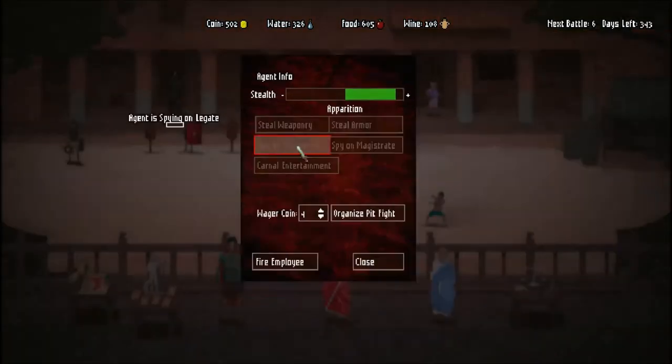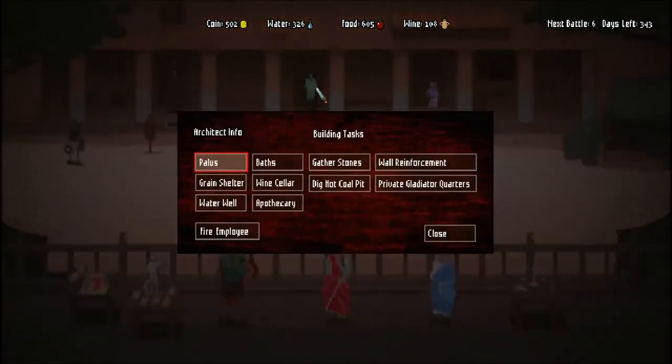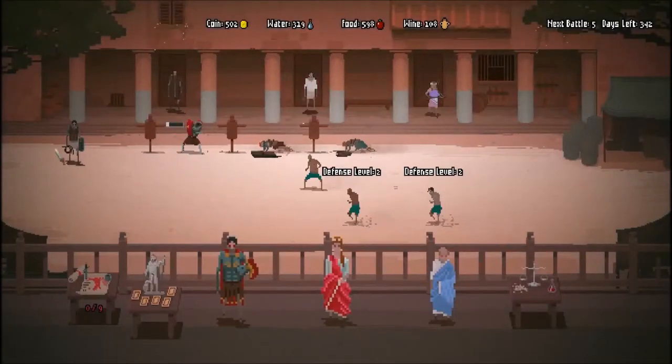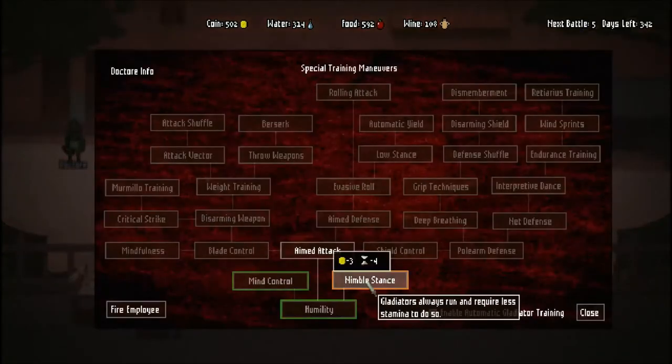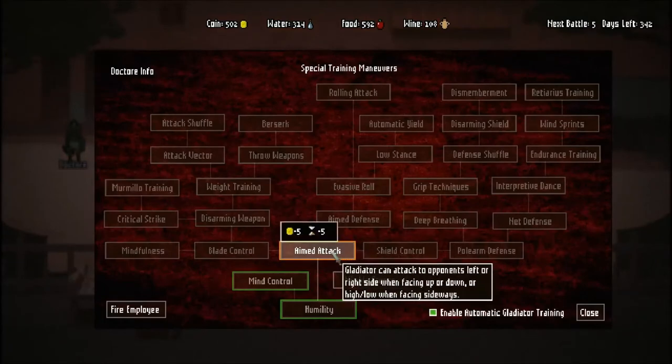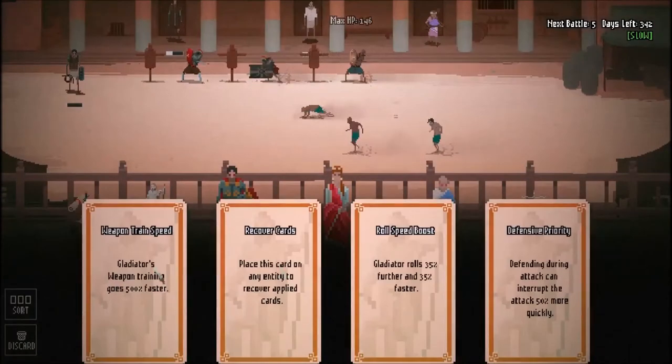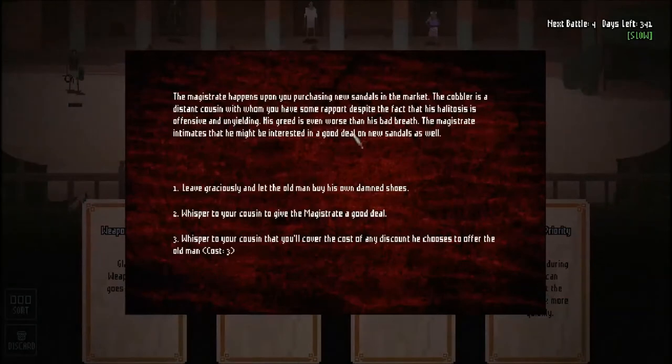Do I want to improve your gear? I think I do. Let's boost you up to standard mail, and let's upgrade you to that skirt and maybe give you a slightly better shield. You're nearly done with the stone. Agent, let's have you spy on the Magistrate now, and we'll sell the Legate's secrets to the Magistrate. He's going to like us a little bit more and we'll gain a little bit of money for it.